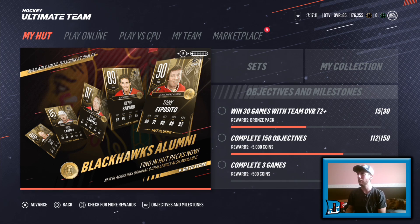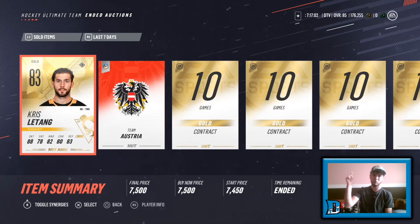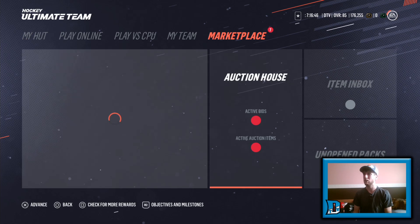Let's quickly see what I sold — I think it was two more silver cards, just making sure I'm keeping up with the inventory. We just sold Chris Letang for 7,500 and the Austria logo for 500. Guys, if you're looking for mid-range flips, the Austria logo is not actually a bad one, so definitely go get yourself some of that.